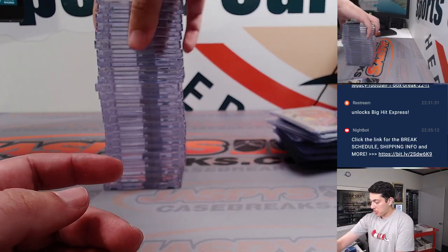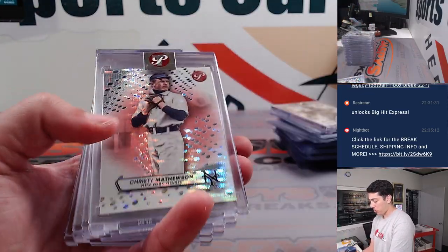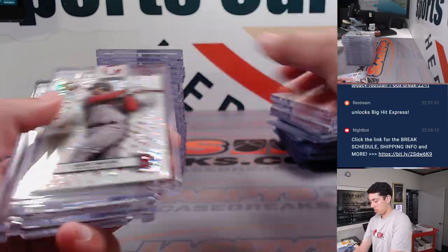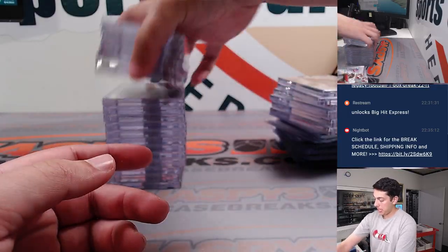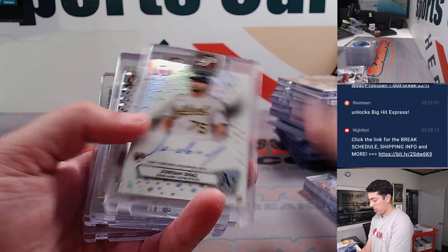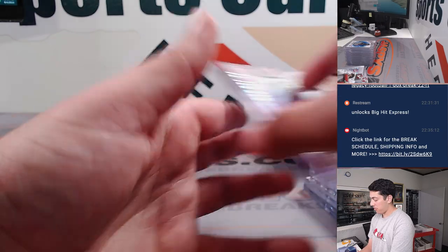Now the encased cards. Jordan Groshan Auto. Christy Mathewson pink to 15. Vertech Tyler Freeman Auto in half. Orange David Wright. Jordan Diaz Autograph. Max Meyer Autograph to 75.